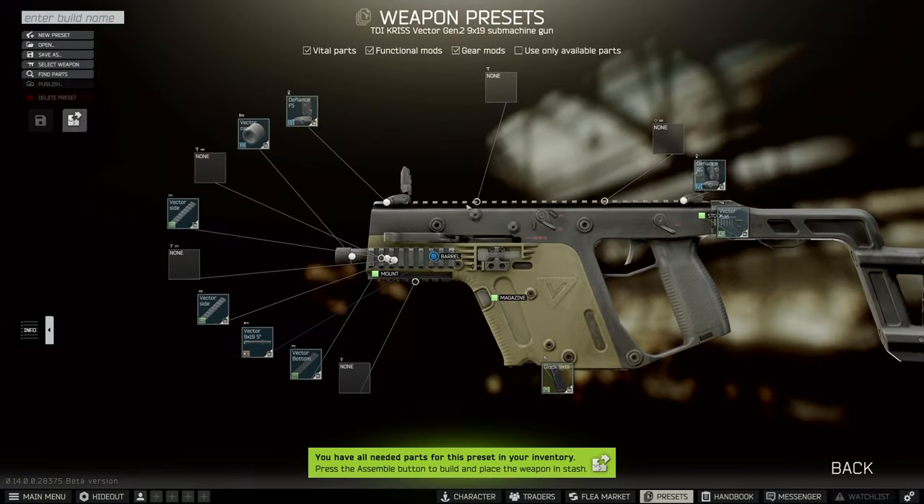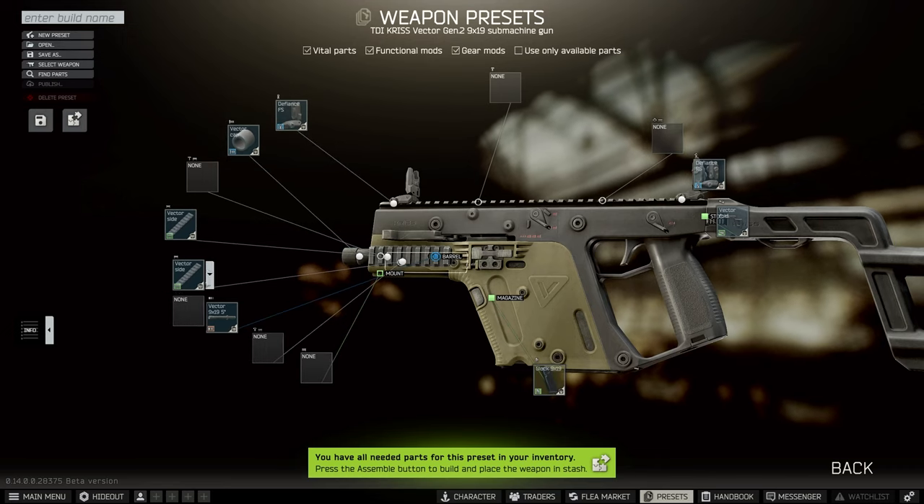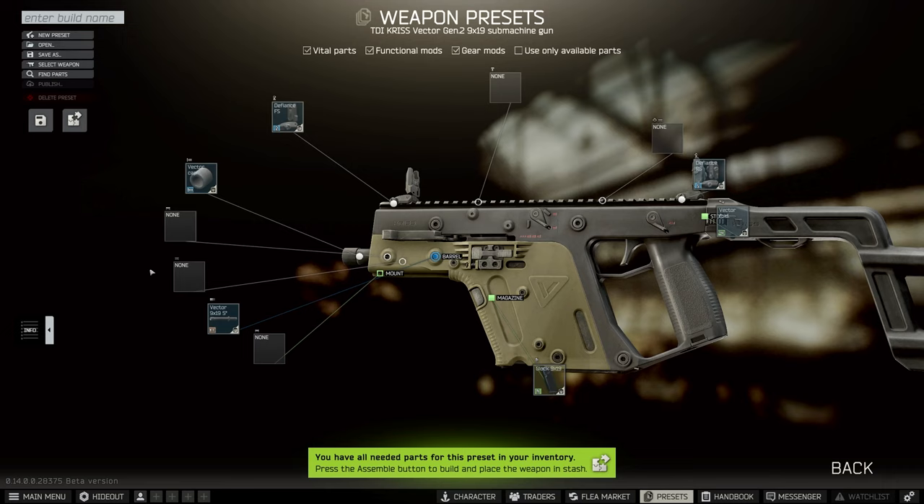Let's go and modify this one on the edit preset menu. The big problem with this one is this rail part — you can't buy this until Mechanic 3 and it is incredibly expensive on the market. You have to remove the bottom rail, the side rail, and the other side rail. Then you have to change over the barrel to the six-inch barrel. This is on Skier 3.